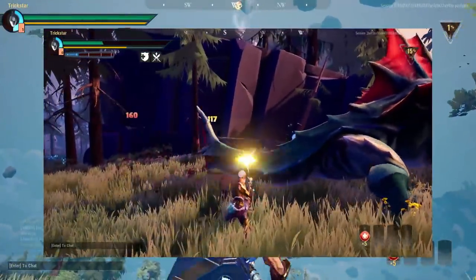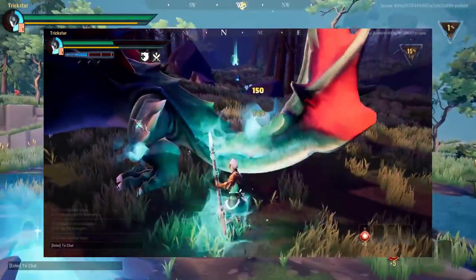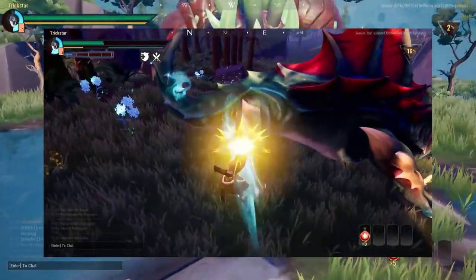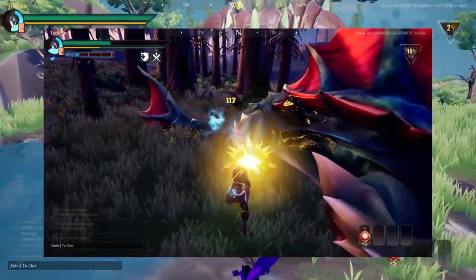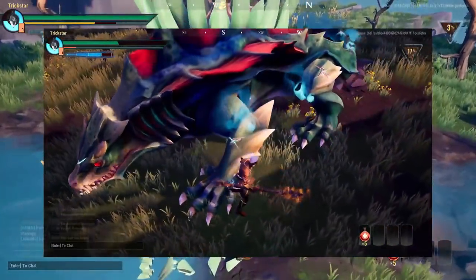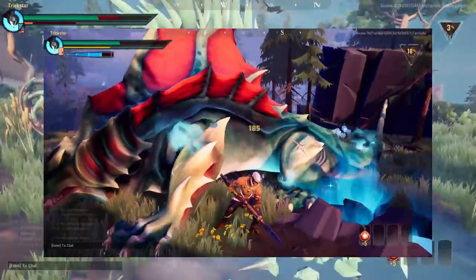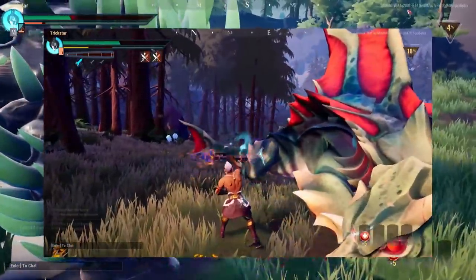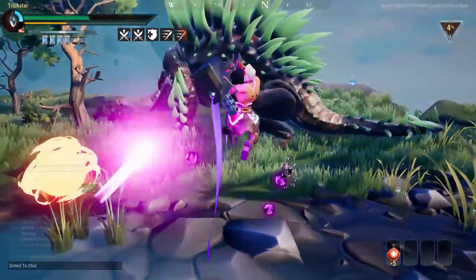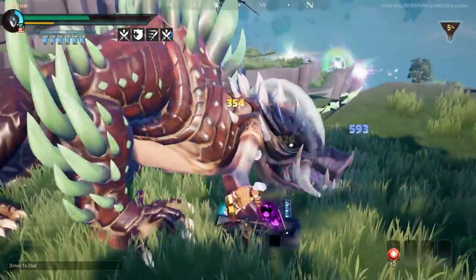Wound damage, denoted by the orange or reddish-brown numbers, also targets specific parts. Rather than breaking them, it opens up cuts and wounds, making it easier for other players using part damage or high base damage to target those areas. You can see the wound glowing with a blue light and smoke coming out, showing the part is badly wounded and ready to be broken.